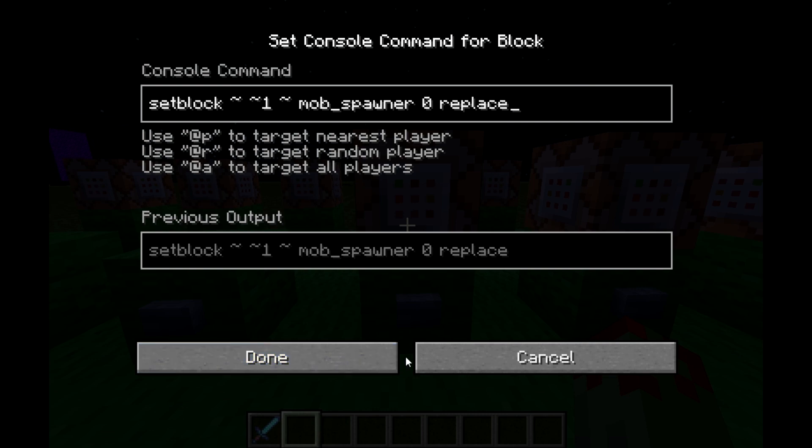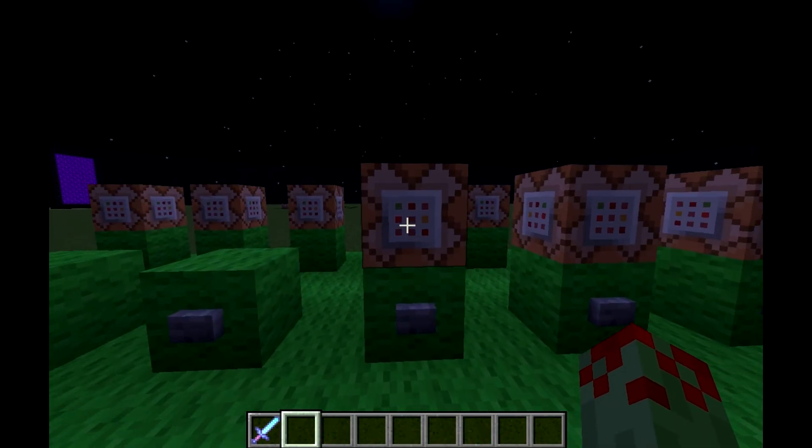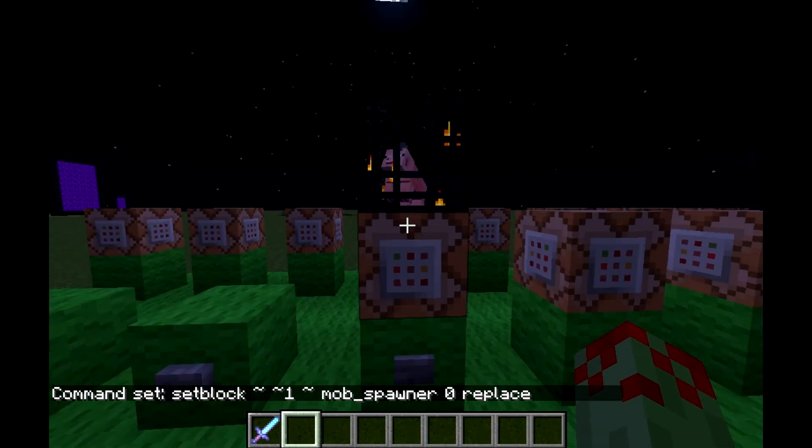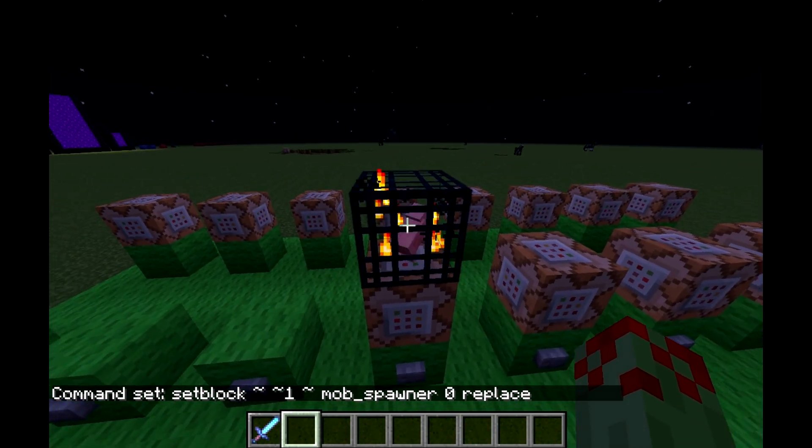Alright, so the first bit is just to set block a mob spawner. So: setblock, coordinates, mob_spawner, 0, replace. But that's just to summon one with a pig.